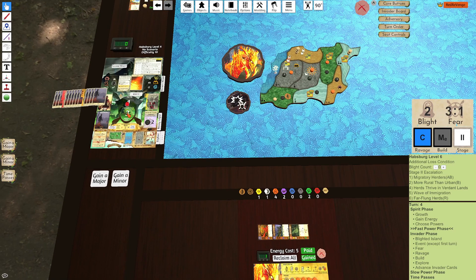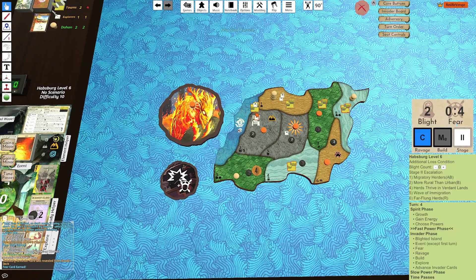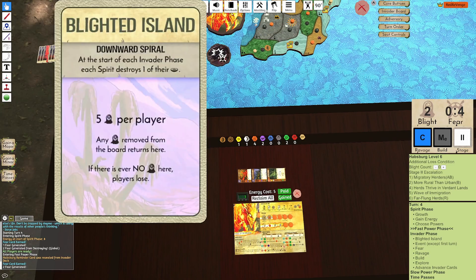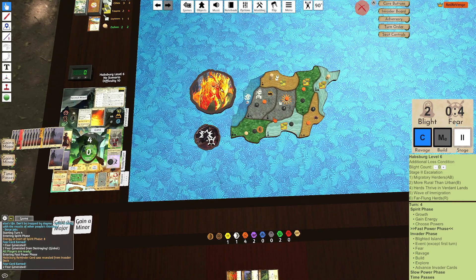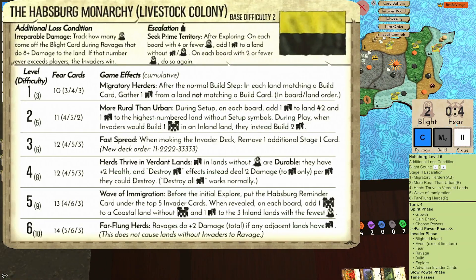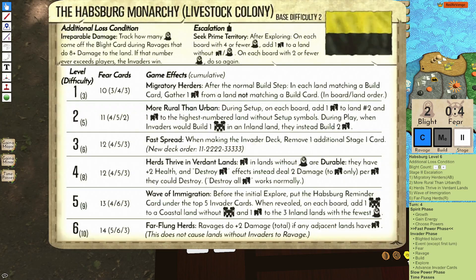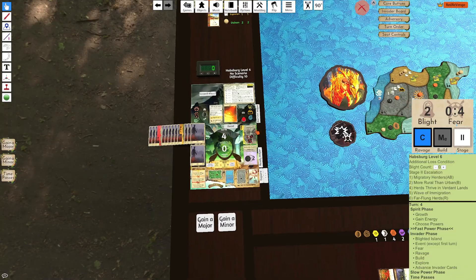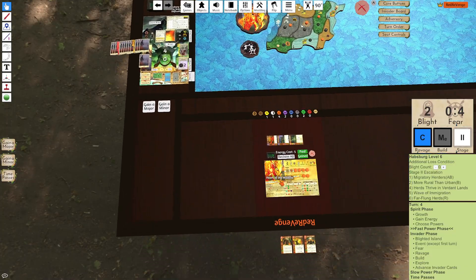Asphyxiating Smoke, two Fear, killing this Town. And this is why I do not like playing Habsburg — we were close to just winning, and then they just plopped down a ton of buildings, and now I have to continue playing. There's also five Stage 1s, six Stage 2s, or six Fear cards to kind of tear through. There's just so many Fear cards we've got to fight through. It's rough.